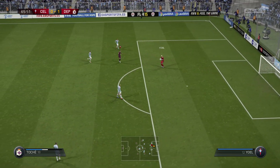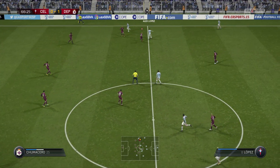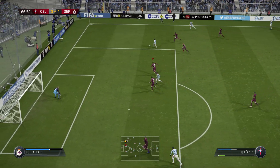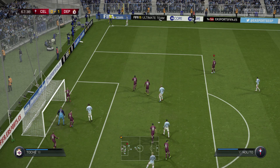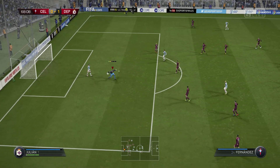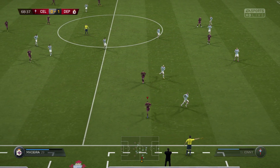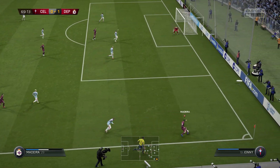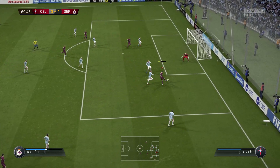That will run through to the goalkeeper. Alex Lopez, Joaquin Larive, Nolito — the cross blocked well by the defender. Here is a corner for them, just trailing by one. The keeper able to hold the shot. He's at Cuenca — here's the cross. Good pass — slipped his man, and the shot's off. And it's a goal!